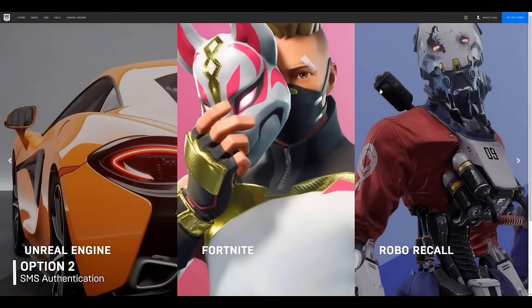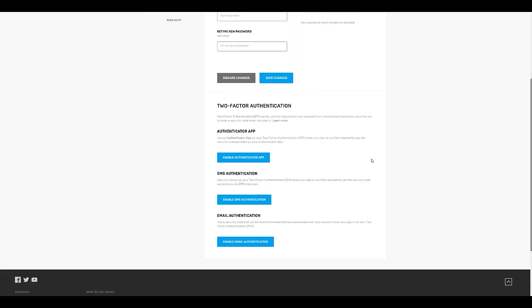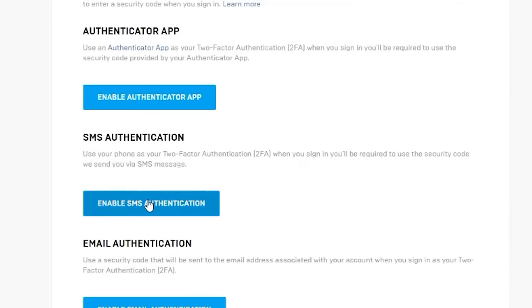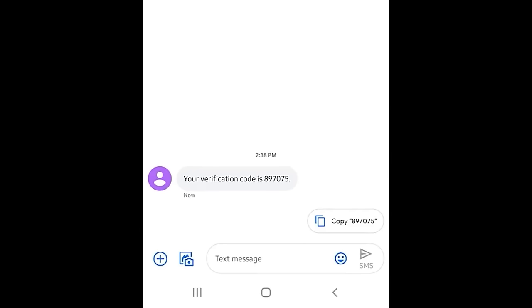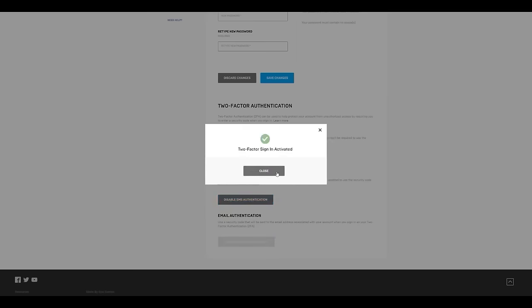SMS authentication is another option you can use without access to the internet. Under the two-factor authentication section, click enable SMS authentication. Select your country code, enter your phone number, and click send code. Check your phone for the verification code. In the pop-up window, enter the confirmation code and click activate, then click close.